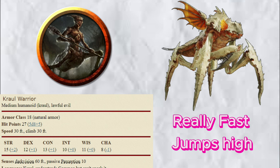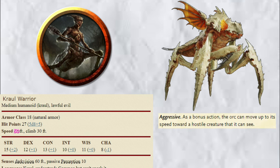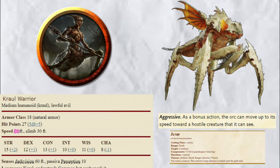For the Hunter — really fast, jumps high, and all in all really hard to hit. As I was searching for a monster, I realized this thing could essentially be a faster version of the Warrior. So I decided to keep it simple and make them a Krul Warrior, but with a few additional traits to make it more fitting: bumping up its speed from 30 to 50, giving them the Orc's aggressive trait, as well as the Jump spell. And with that, you have yourself a really zippy insect that wants to tear out your throat.